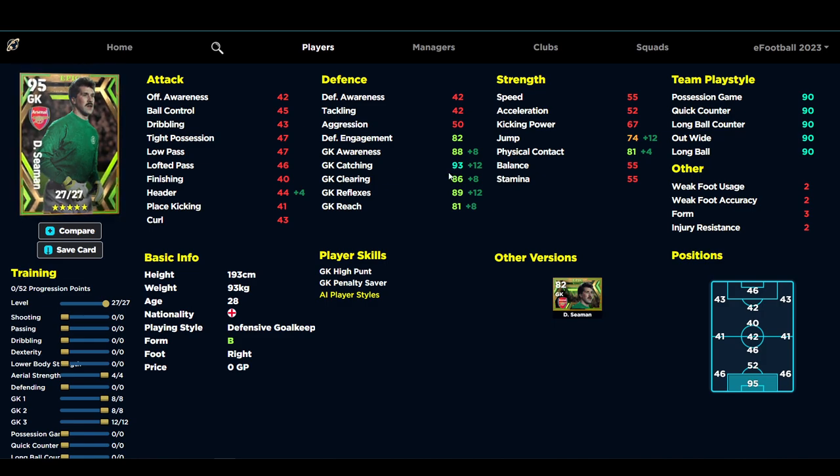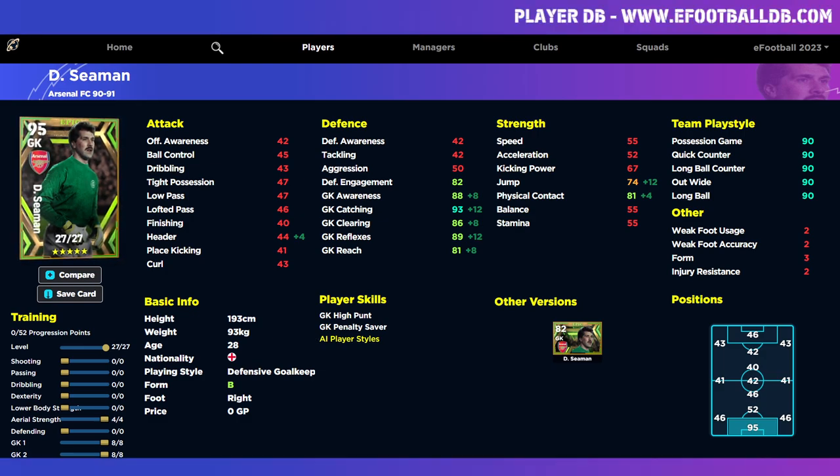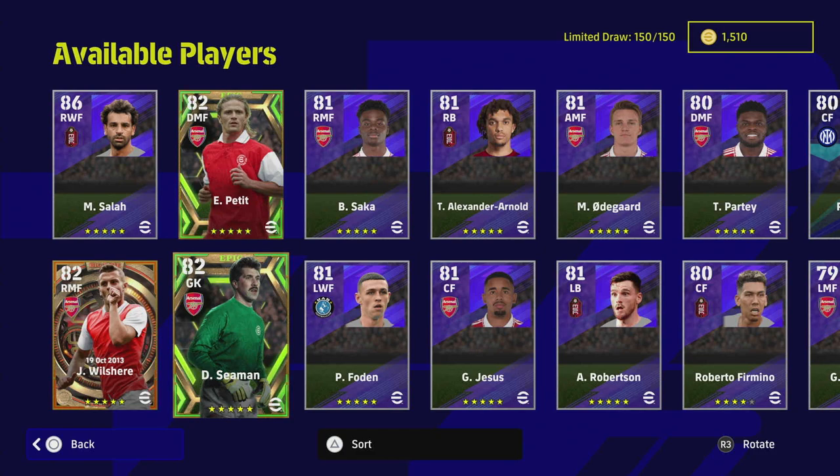When you get the form arrow, you're going to have pretty much nearly all the stats in the 90s apart from Reach, which you don't really need for his height. Is he as good as Donnarumma, Oliver Kahn, Cassius, or any of the epics or black ball Donnarumma? I would say he's probably in that range, but it depends on how you use your goalkeepers. We've also added a few points into Aerial Strength to get the jump up. You can tweak reflexes by one if you want to bump Goalkeeper Awareness slightly.